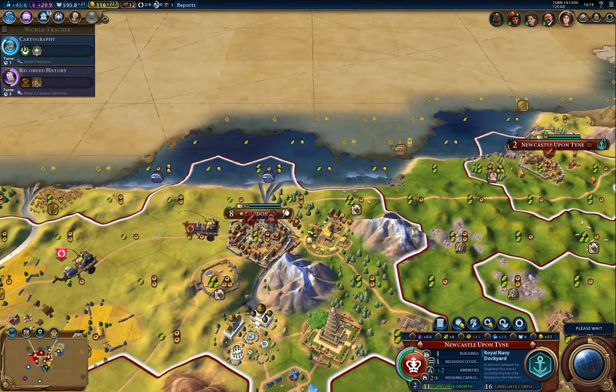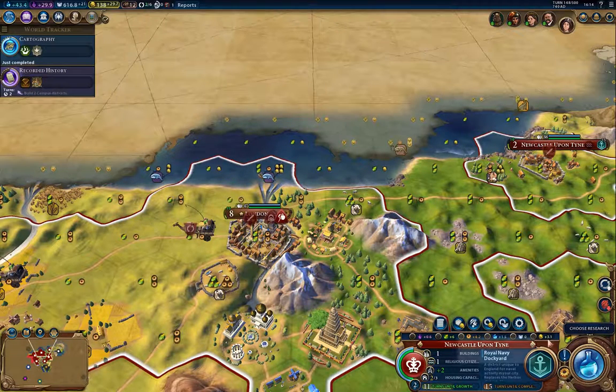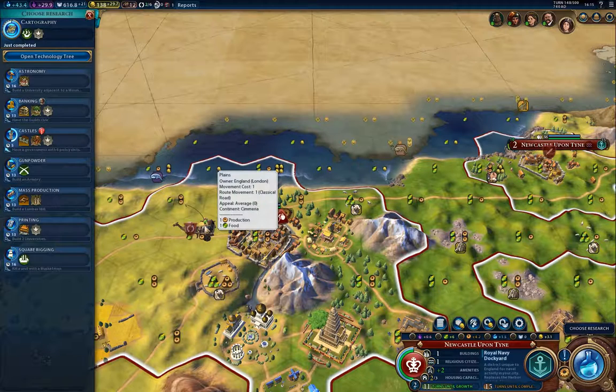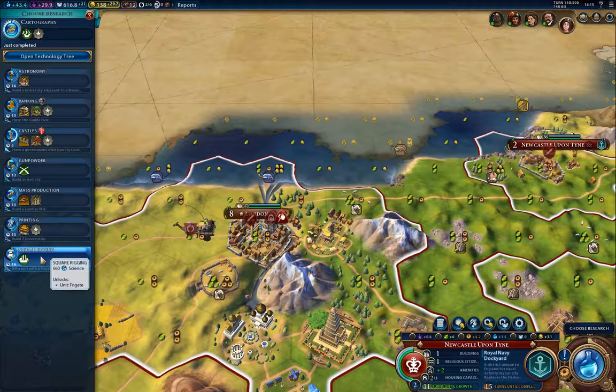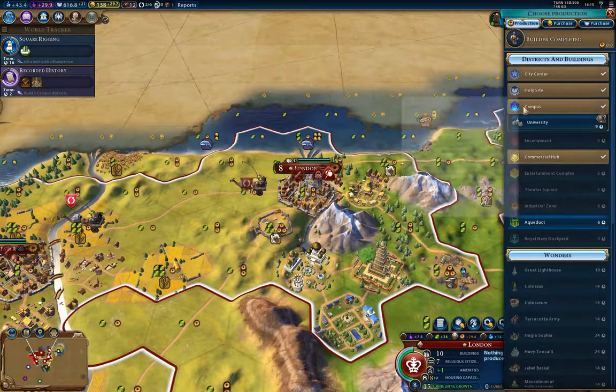Once it settles, I'm up to 22 gold per turn as a result of that, which is nice. I really want to build the dockyard here in London as well — this would be a really good spot for it. Now with Merchant Republic, you get two extra trade routes, so I've got four more I can set up. Square rigging gets me frigates, so I'm going to go for that one — even though that's 16 turns, because I need to go exploring.